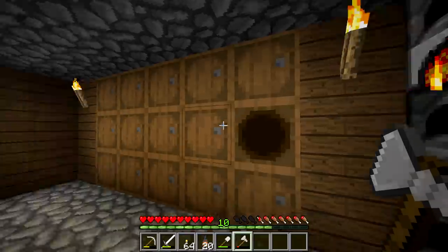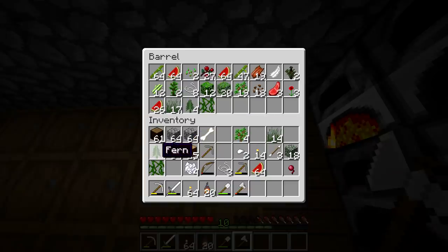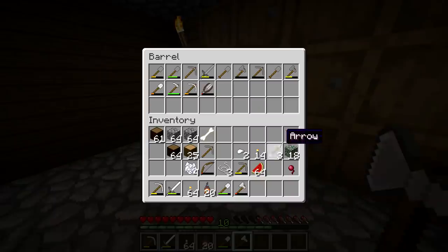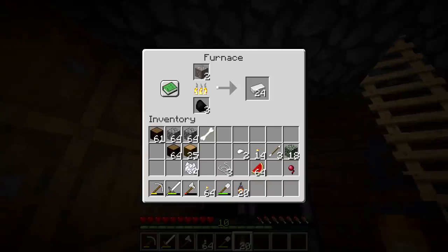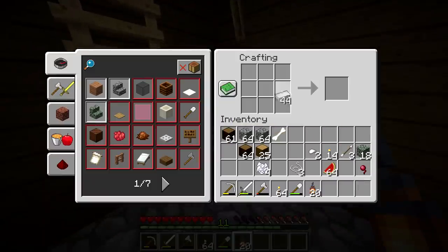All varieties of leaves, welcome. I just need to make item frames and start sticking them on there. I have a junk chest — we don't need that, or that, or that. We should make another axe. Let's do this.